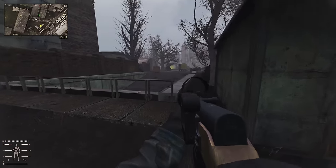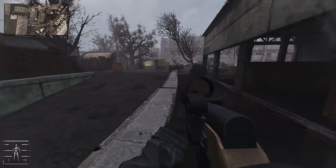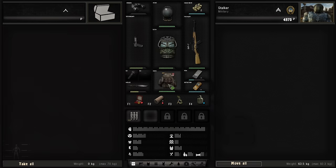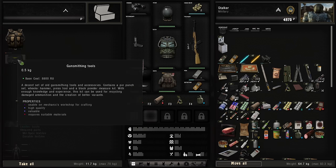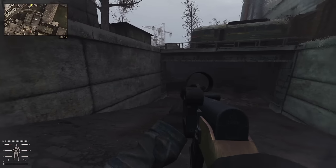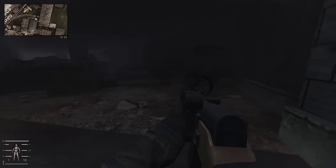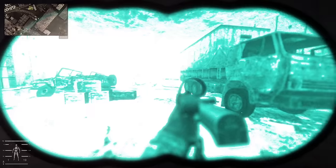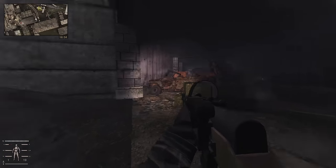We have that stash — an advanced sewing kit and this is my third gunsmithing tools. There's a whole underground tunnel here that I didn't even know existed in wild territory. The electric anomalies absolutely obliterate the effectiveness of the night vision — they're shutting off my flashlight when I get near them. So we're gonna have to find a way around these anomalies.